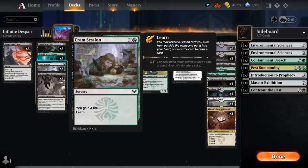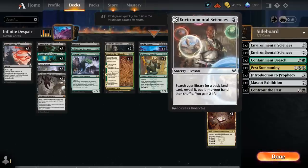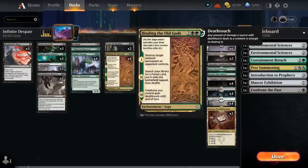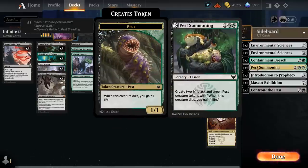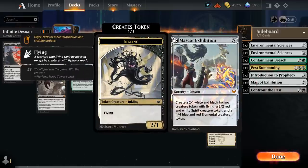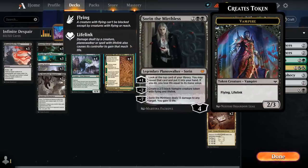Three copies of Cramp Session to gain life can help against Boros Burn decks and lets us learn sideboard lessons, including double Environmental Sciences to keep hitting land drops. Containment Breach deals with artifacts and enchantments alongside Binding the Old Gods and Invoke Despair. We've got Pest Summoning for chump blockers, Introduction to Prophecy as card draw, Mascot Exhibition as a finisher, and Confront the Past to deal with opposing Planeswalkers or get back a Sorin from the graveyard — another source of card advantage and a life-linking flying Vampire for pressure.